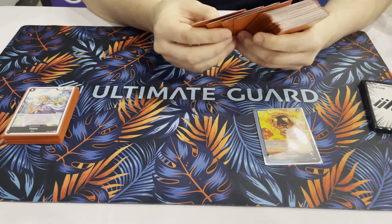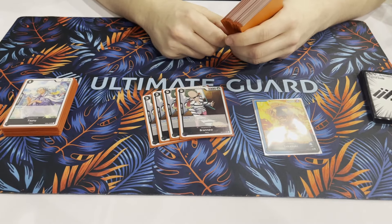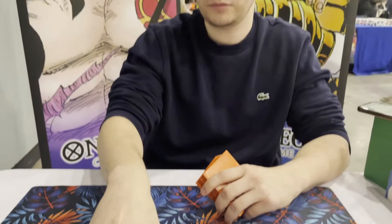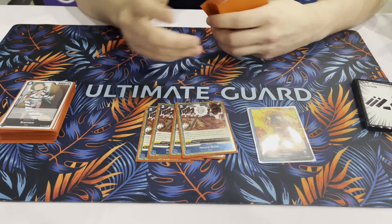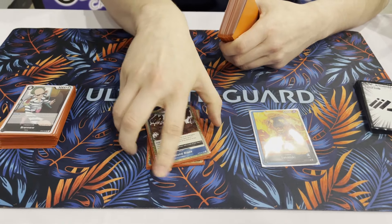Then for the 2-drops I have 4 Brand New's - also pretty standard, searching and filling up your grave for your Lucci. Then 4 Hound Blazers, also pretty standard. I think this is like one of the best cards, it's just amazing removal and plus 3k.